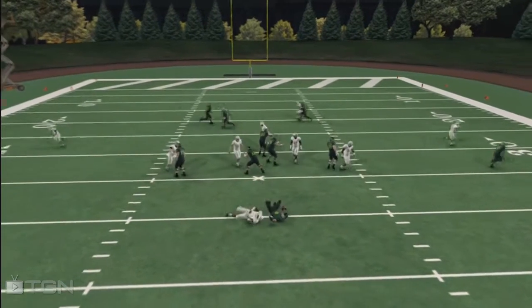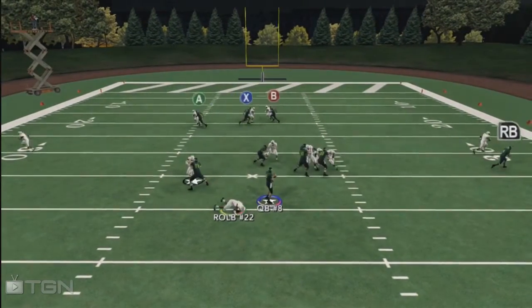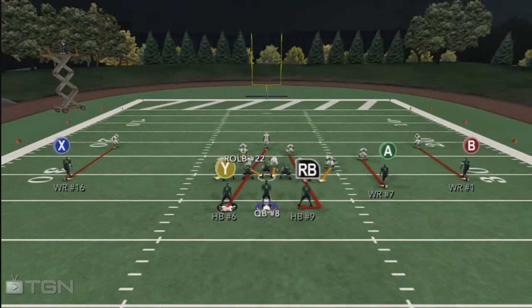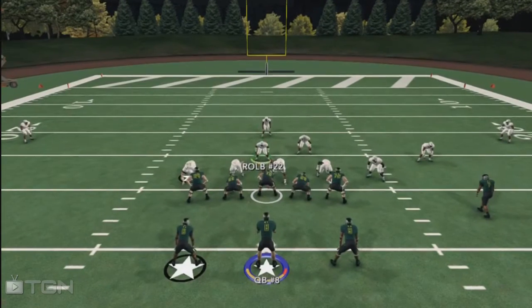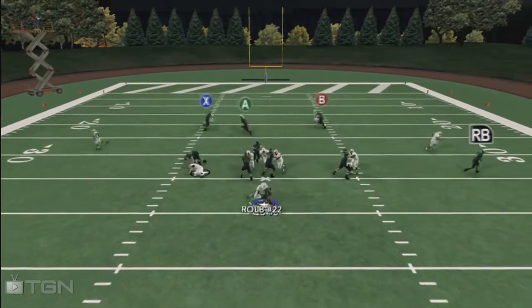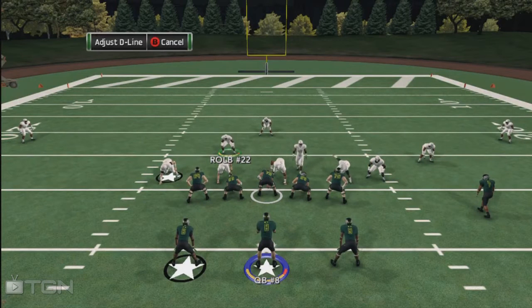As soon as you hike the ball, just lead him to the quarterback. That's it — lead him to the quarterback and just sack everything you can. Just sack the hell out of him. So you're gonna go ahead and pinch the defensive line. You see we got the weird angle right here with the linebacker — you want to put him right next to him. Boom, get right in the A-gap and make the sack.